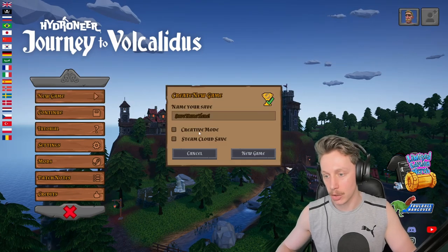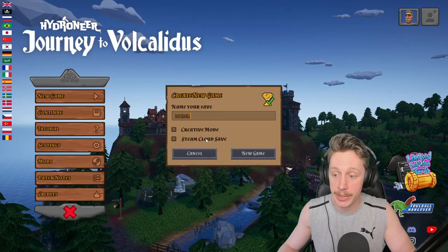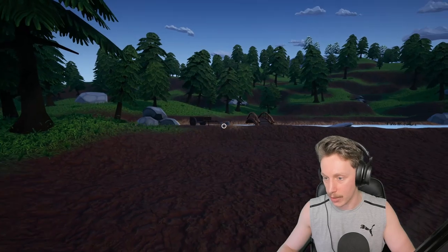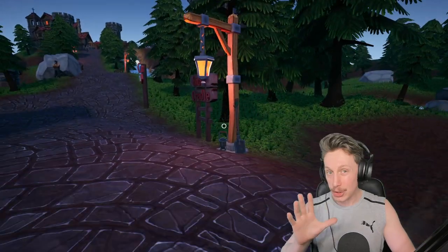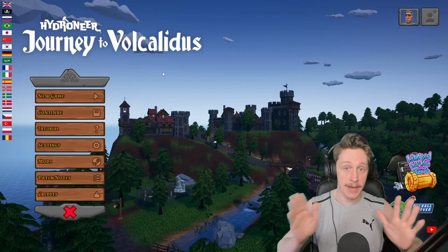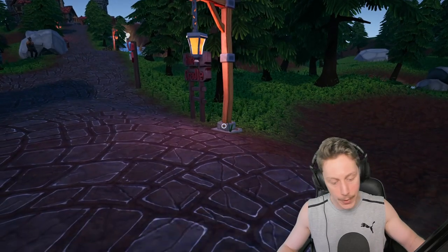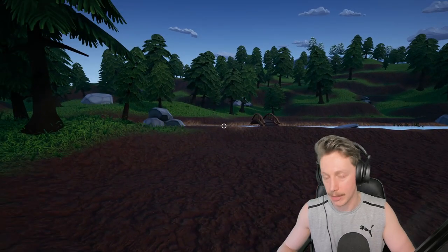Let's go ahead and try for a cursed save. I'm going to hit New Game and name it Pooper — very mature, I know. We're not going to enable Steam Cloud save. When we start up the game, you've got a lantern, shovel, brush pan, a cart, and a tractor just over here. What you should be seeing with the World Wipe bug is that all of these things are missing. Let's hit Continue on this save — loading in — and sure enough, the tractor, shovel, lantern, and cart are all gone.